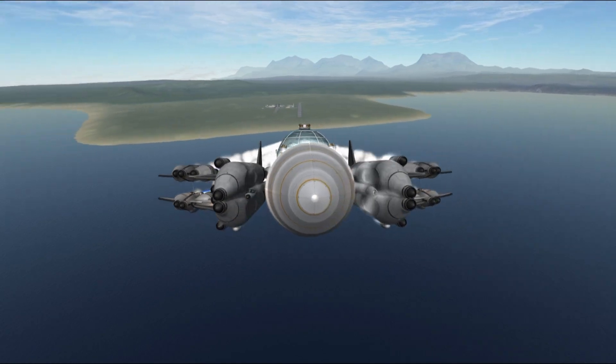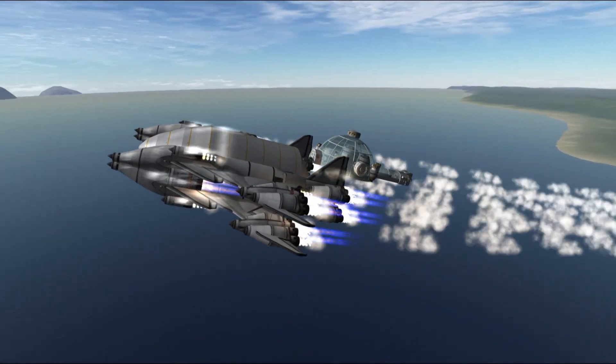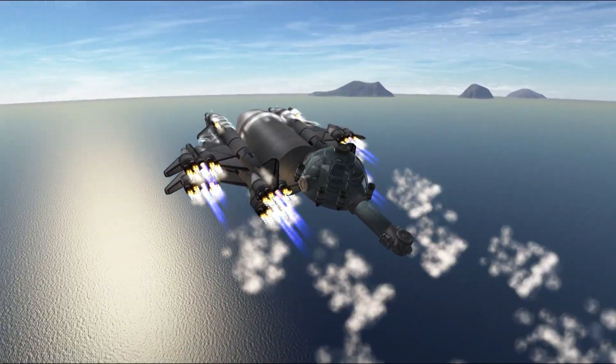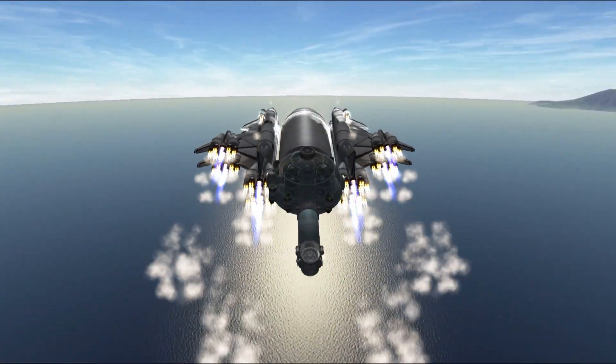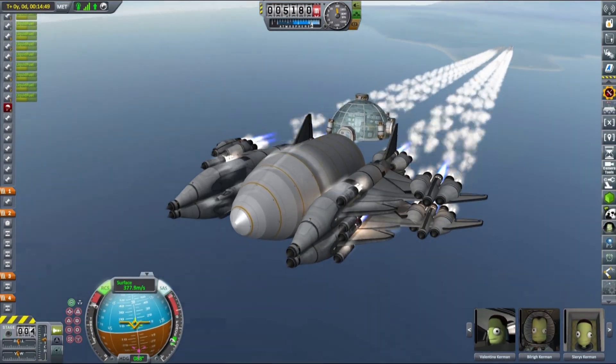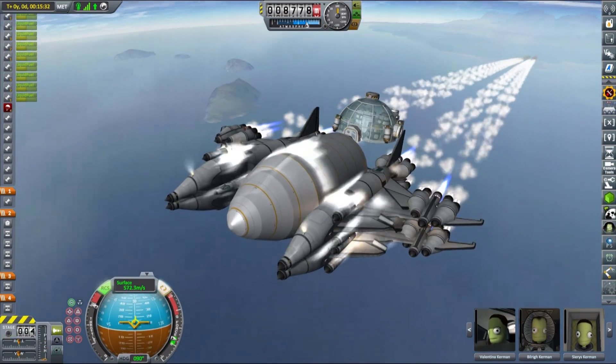This base was more than twice as expensive, but unlike our previous Munar outpost, it was relatively well thought through. This time I spent quite some time picking a right landing spot beforehand, using data provided by our ScanSat mapping satellites, and the base components themselves are also quite adapted to our landing location, but more on that later.